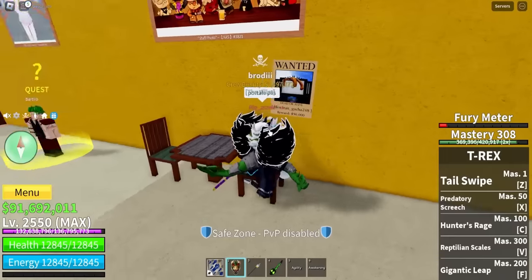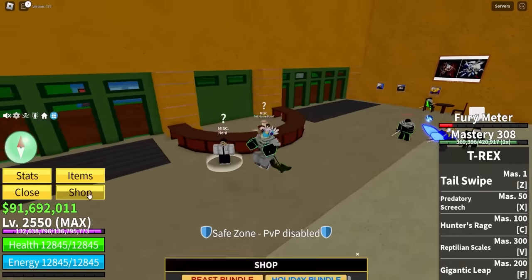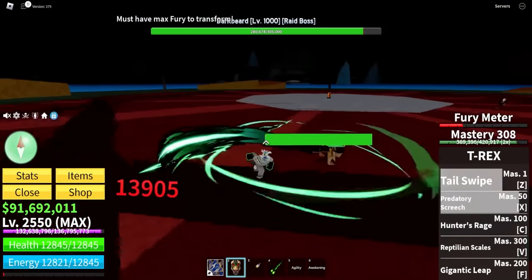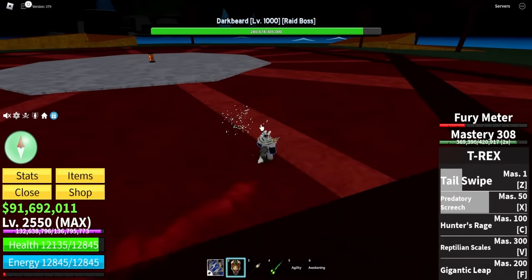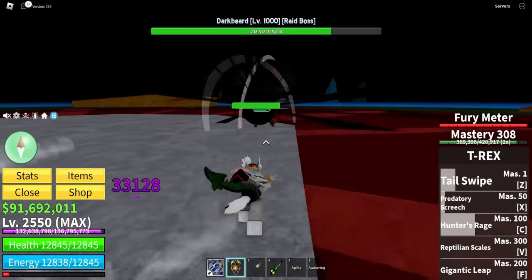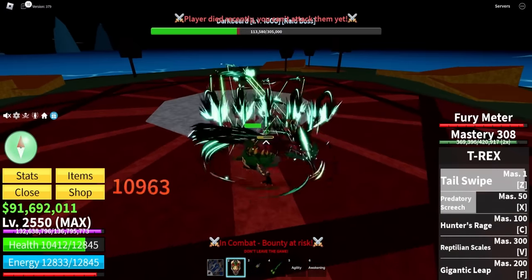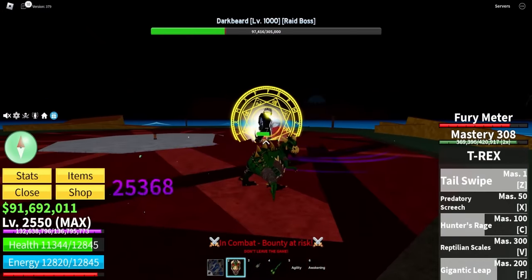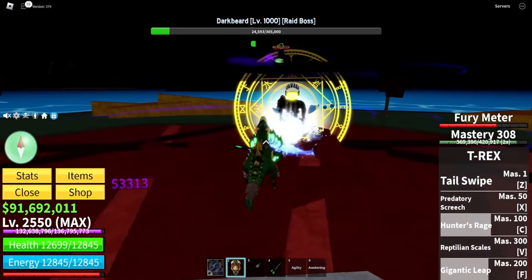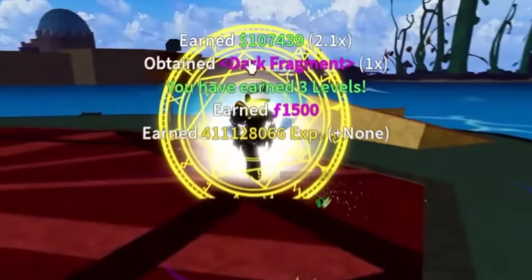Whitebeard or Dark Beard just spawned. Let me try the T-Rex against him — this might be the first ever Dark Beard fight with the T-Rex. I activated the transformation and now he's dead. I killed the other guy too. Come on, Dark Beard, you gotta die — you've caused enough trouble. There's a Buddha interfering but we take him out. We keep hitting Dark Beard — he's at 1 HP, 10 HP — one more hit. There we go, and we got a Dark Fragment. That's exactly what I wanted.